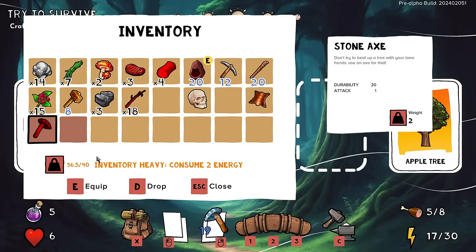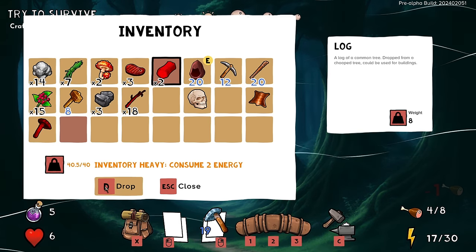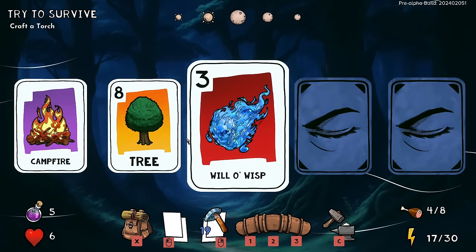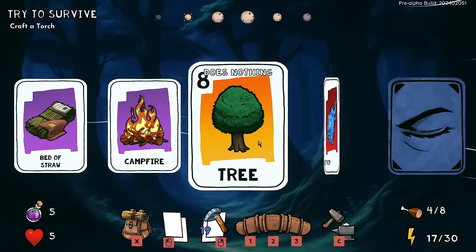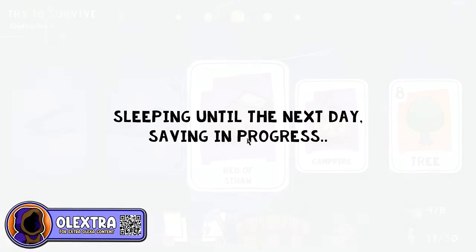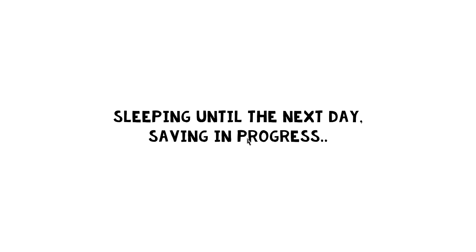I drop some things — though dropping still leaves them in my inventory, which is an interesting situation. These logs are really heavy. I do not want to fight whatever is out there. Stop it — get away from me, you little freak. I'm going to sleep. I'm not dealing with the night — the night is a mistake.